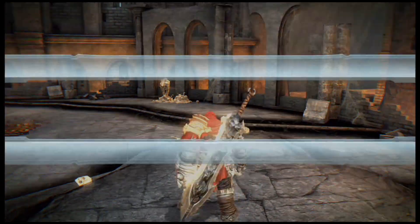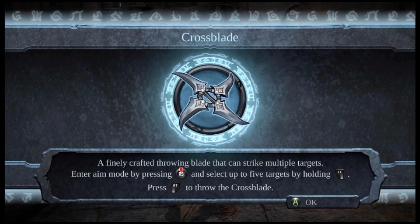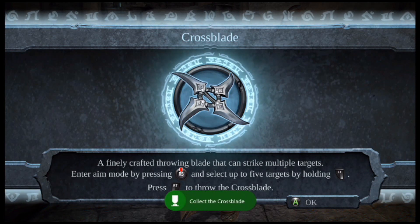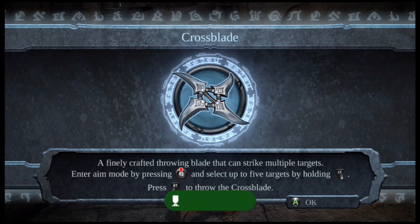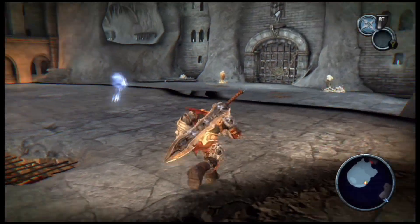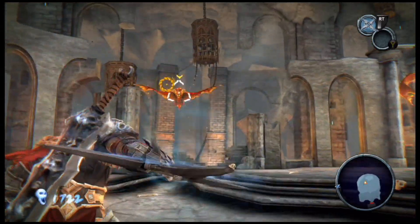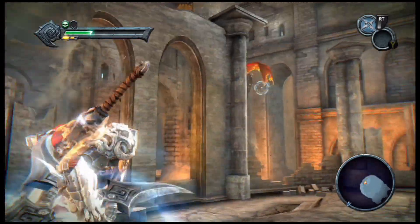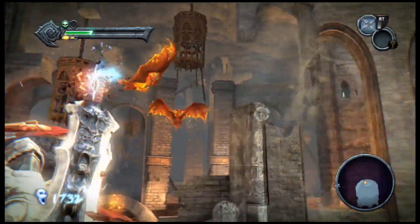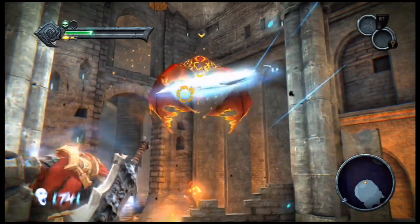Crossblade — a finely crafted throwing blade that can strike multiple targets. Enter aim mode by pressing the right thumbstick down, select up to five targets by holding left trigger, and press right trigger to throw the Crossblade. Here's how you do this — practice on these bats. We're gonna go ahead and charge it up and catch these bats until they die.